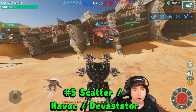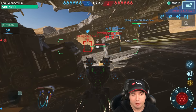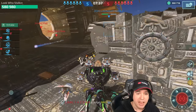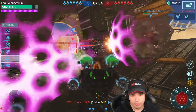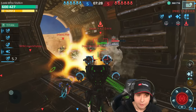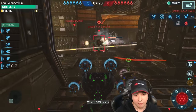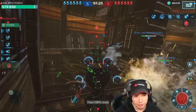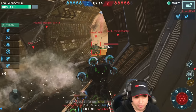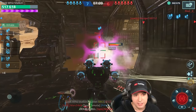Starting with a weapon we've had in the game for quite a while: it's Scatter and Havok. To me, these things are just the ultimate brawling weapons. But the problem you're going to run into from time to time is they have no fixed reload — they have a continuous reload. And a continuous reload always has a disadvantage when the engagement goes on longer.